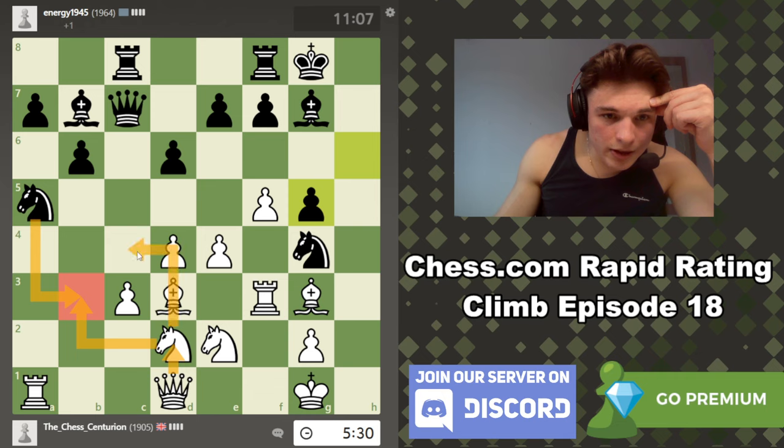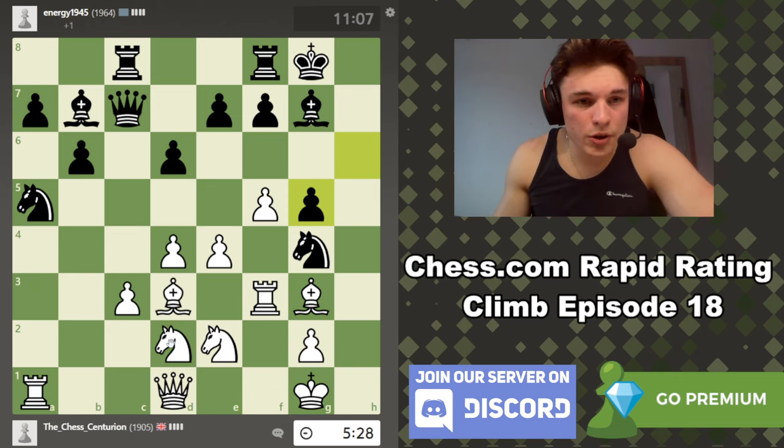This knight is also kind of annoying — it's pretty difficult to attack. I want to move this knight and then bring my queen to d2 to put pressure on. But then we're going to be giving up c4 and b3, which I don't want to do. I'm considering rook takes a5, but I think this is a bit premature for that. Could play this to defend and open this rook's scope.